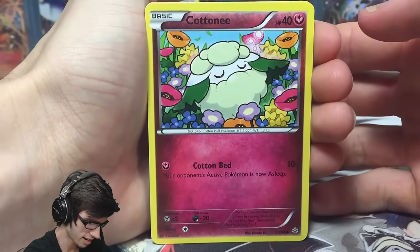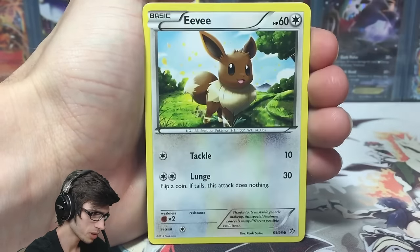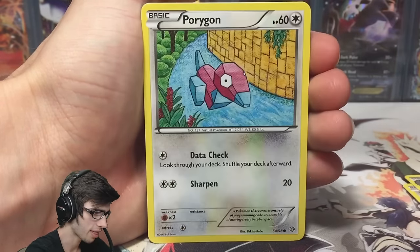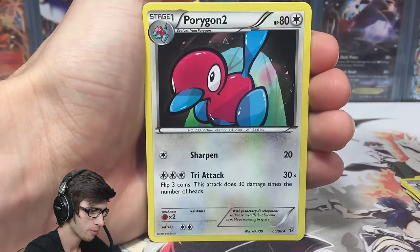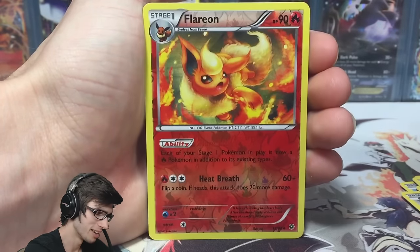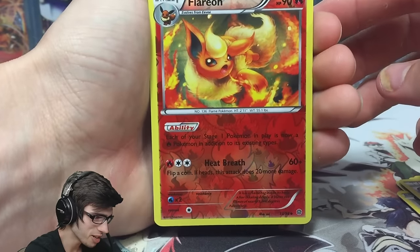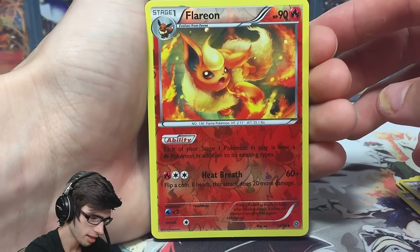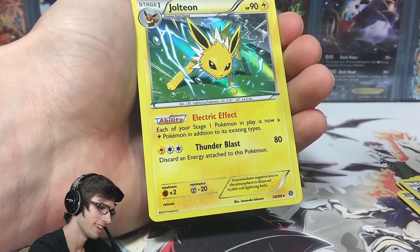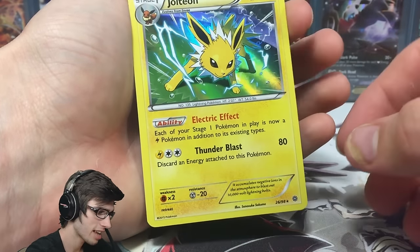I've seen people get some solid luck out of these things, so hopefully I can too. We've got a Persian, Relicanth, Porygon, Porygon 2, Energy Recycler — calling a Porygon Z holo. We've got a reverse uncommon Flareon with Heat Breath and a Jolteon holo. Not bad — we did manage to get a holo out of the one pack.